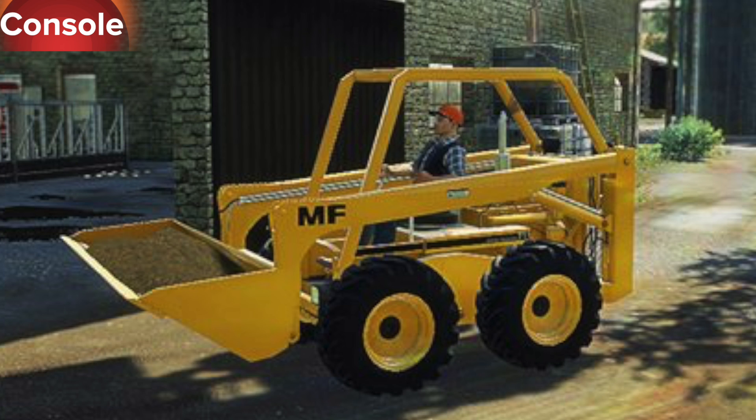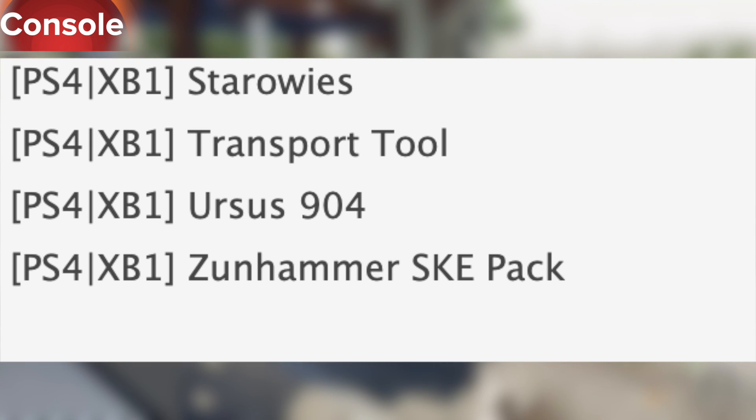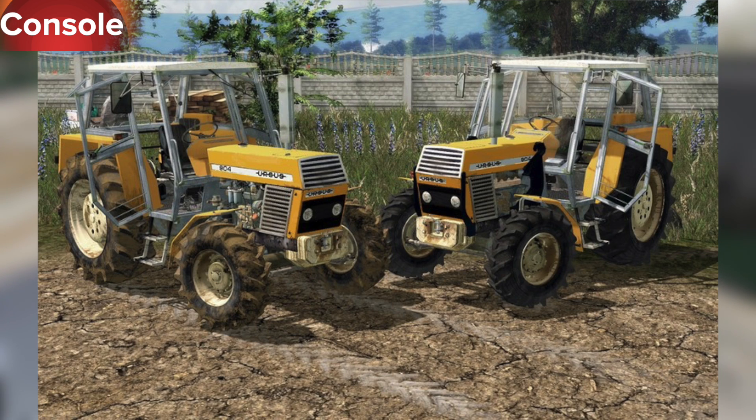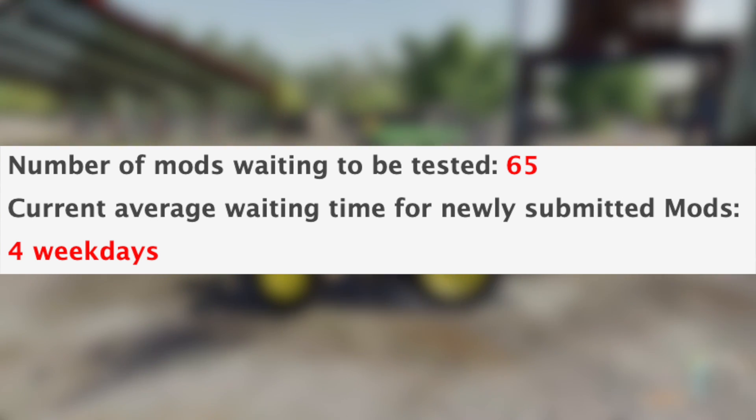Also the Silage Wheel Loader Fork, the Skid Steer Loader 711 Pack — this is the Black Sheep Modding pack that is either a Massey Ferguson or a John Deere — an update for the Slurry Tank 8000, Star Oise Transport Tool, the Ursus 904, and the Zoonhammer SKE Pack, out now for all platforms. With that being said, we still have 65 mods sitting waiting to be tested, and the current average waiting time for newly submitted mods is four weekdays.